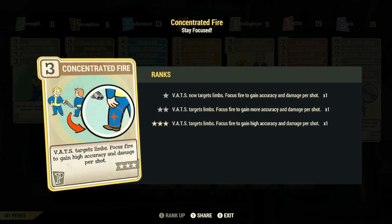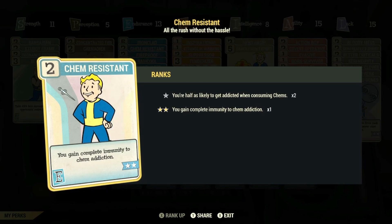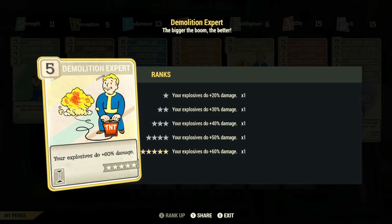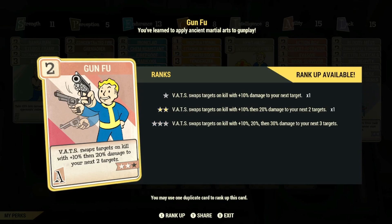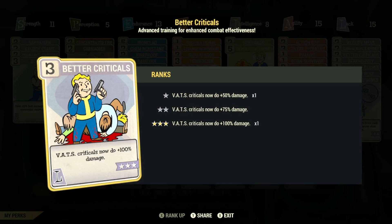Max Rank of Concentrated Fire, and Max Rank of Grenadier so that your explosives detonate with twice the radius. Max Rank of Chem Resistance so that you gain complete immunity to chems, as we'll be taking Overdrive with this build. Max Rank of Tenderizer so that your target receives 10% more damage after you attack. Max Rank of Demolition Expert — a must for this build — which will increase your explosives by 60%. Max Rank of Covert Operative for sneak attack damage. Rank 2 of Gun Fu for plus 10% then plus 20% damage to your next two targets as you swap targets in VATS. Max Rank of Bloody Mess for an additional 15% bonus damage, and Max Rank of Better Criticals so that your VATS criticals now do plus 100% damage.